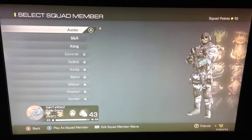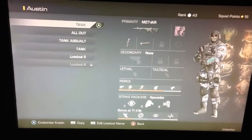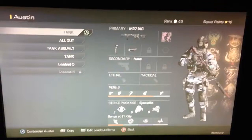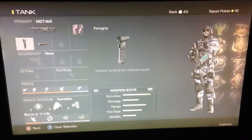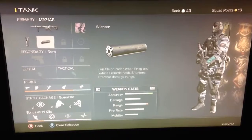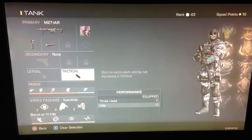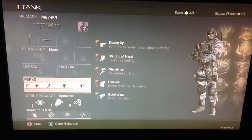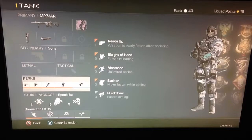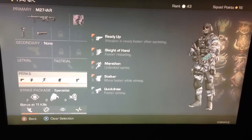For Ghost, I've got some decent class setups. A couple I've gotten off of YouTube, and a couple I've got on my own. The first one I've got here is M27 LMG. I've got a 4 Gryphon Suppressor, which makes it little to no recoil. I've got no secondary, no lethal, and no tactical, due to it helps you get more perks. And I've got the perks Ready Up, Slide of Hand, Marathon, Stalker, and Quick Draw. All of those are almost necessities for this weapon.